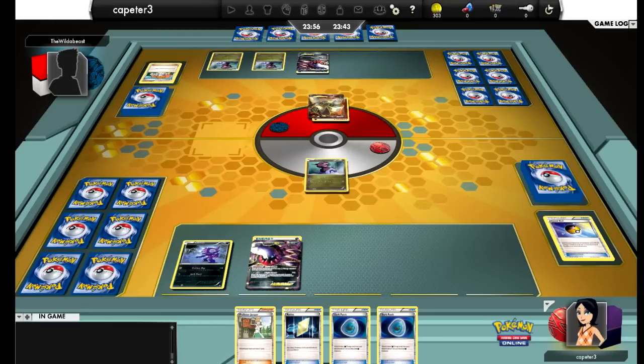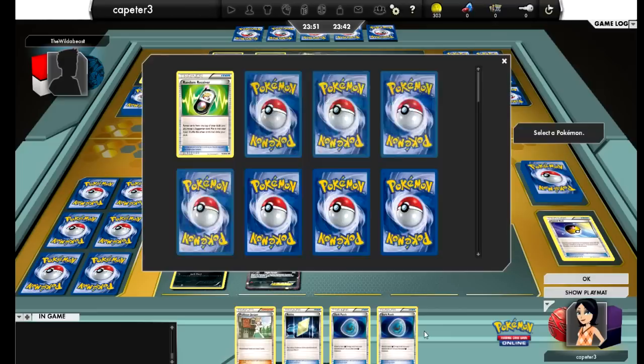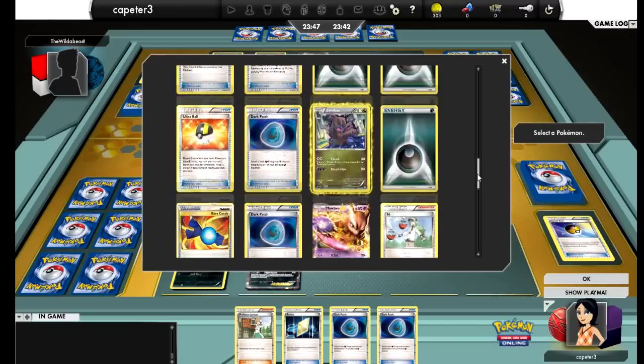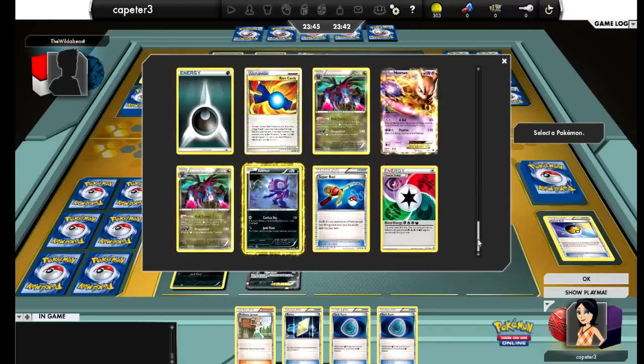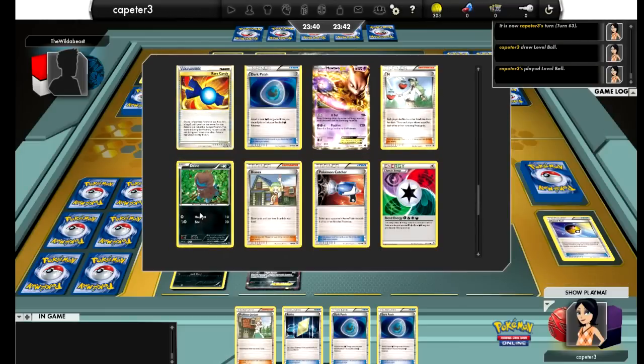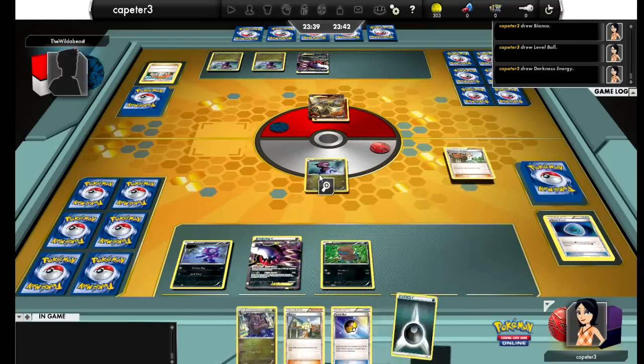He retreats and promotes the Darkrai — interesting choice. I draw into a Level Ball, and the rest of my hand is just bleh. So I have another DNO — or do I go for the Zweilous? I decide to go for another DNO hoping that on a Juniper I can get a Rare Candy, an Ultra Ball, or a Hydreigon.